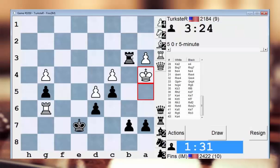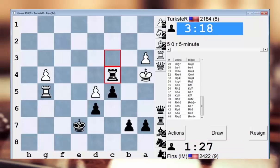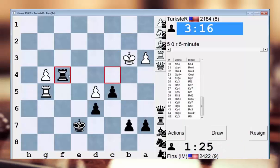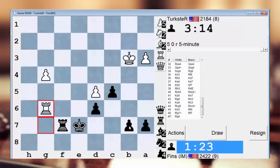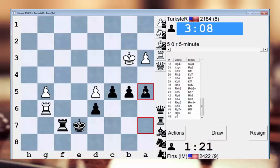Let's see if I can get him in some sort of mating net — it's probably not going to happen, but... Check. Let's go here. Check — I can stick my rook on f7, play b5, and go rook f3 check soon. Okay, this is starting to look promising.